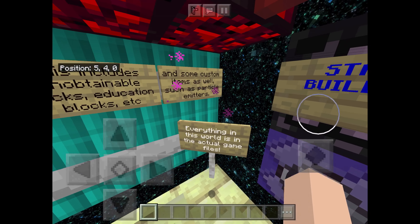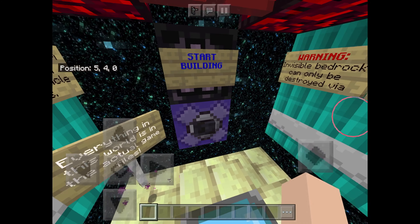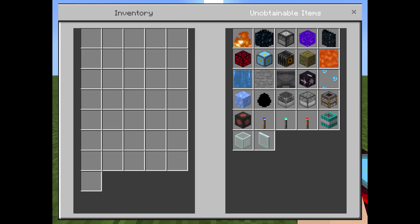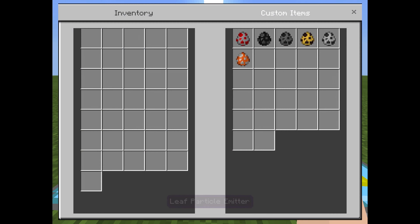Everything in this world is in the actual game files, although it isn't obvious — but yes, they are. So you've got the unobtainable items like hardened glass. Yes, this is actually in the game, but no one knew about it, along with custom items.